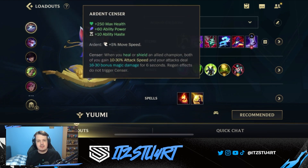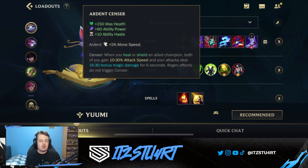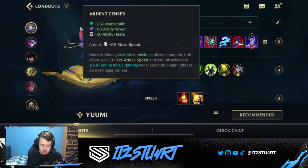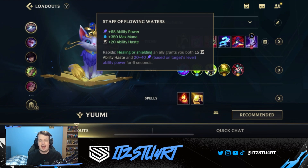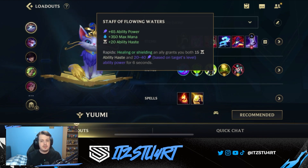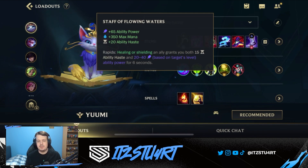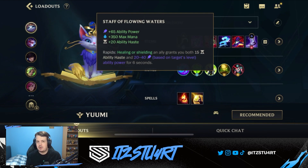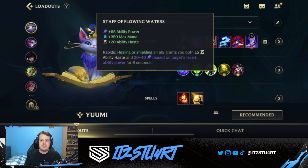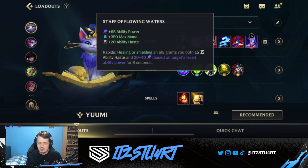After Luden's Echo you can go for support items. Ardent Sensor is very good because when you're healing or shielding - which your shielding also works with your passive - you'll give your allied champion extra attack speed and bonus magic damage on hit. Really good for AD carries like Kaisa or Caitlyn, or even Olaf in the jungle. Star for Flowing Water is better if you're sitting on AP champions - say you're duo queue with a Gragas in the jungle. Healing or shielding grants ability haste and ability power, so it can still be good even on AD carries.